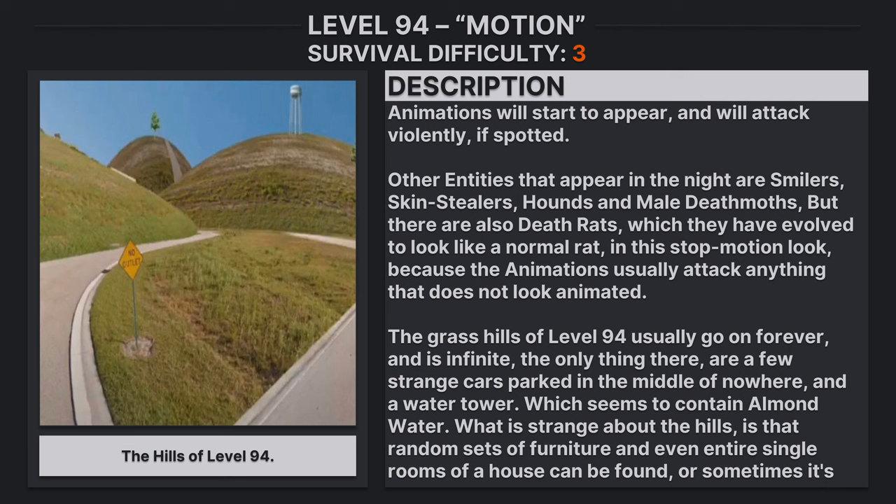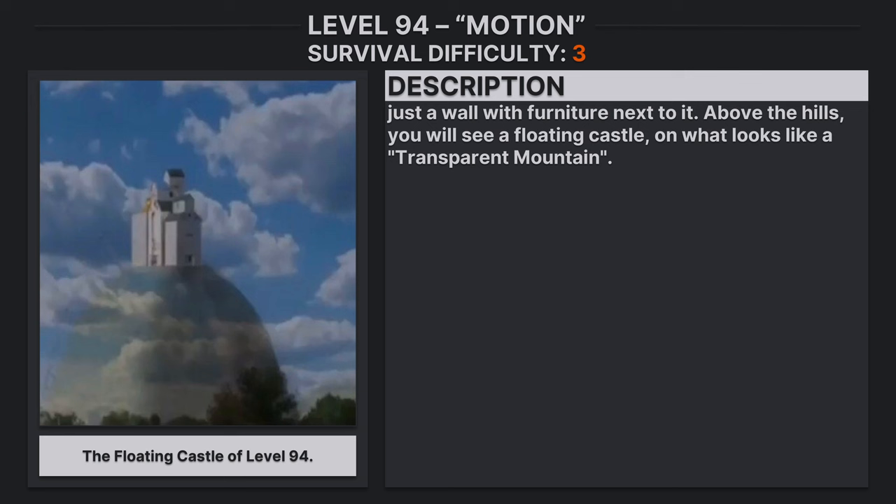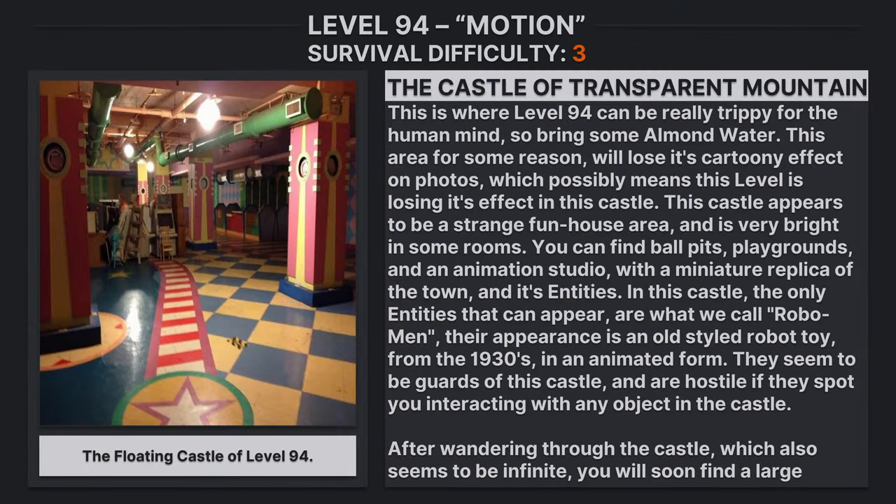The grass hills of Level 94 usually go on forever and are infinite. The only things here are a few strange cars parked in the middle of nowhere and a water tower which seems to contain almond water. Strangely, random sets of furniture and even entire single rooms of a house can be found scattered across the hills, or sometimes just a wall with furniture next to it.